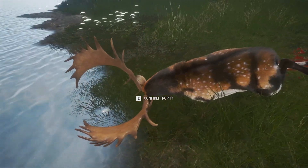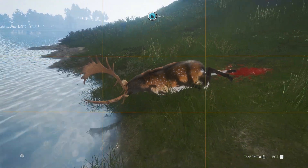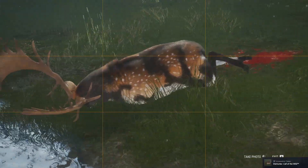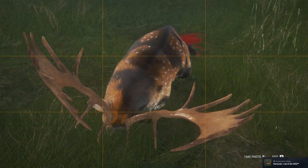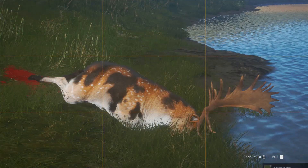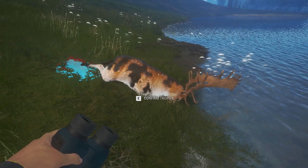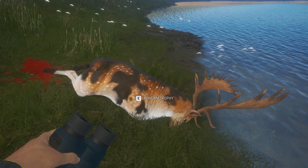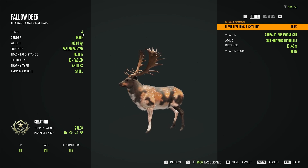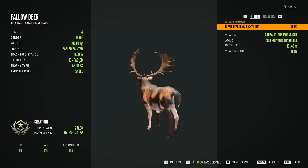But look at the rack — this is what I'm talking about. This is what I've been dreaming about since the fallow deer great ones came out. I'm going to take a few pictures of this just for memory. It's my most wanted fallow deer great one, number 14, and he's a beaut. I wanted that fur and that rack — so he's going to go in Tzatziki Safari Trophy Lodge.